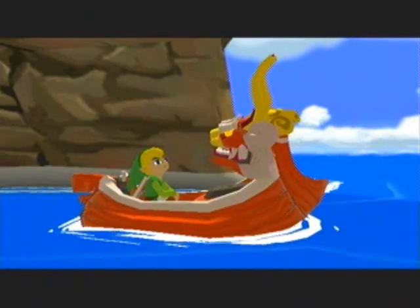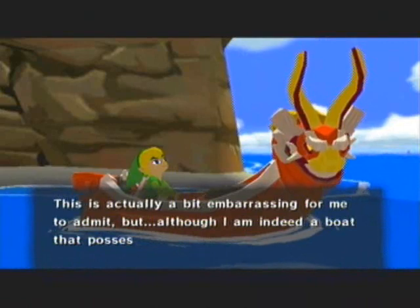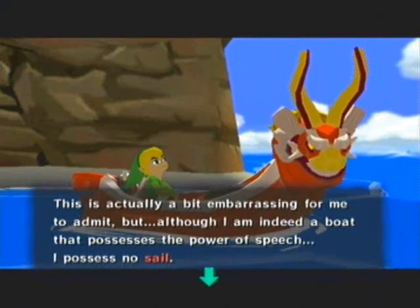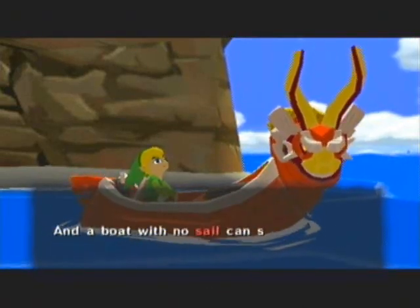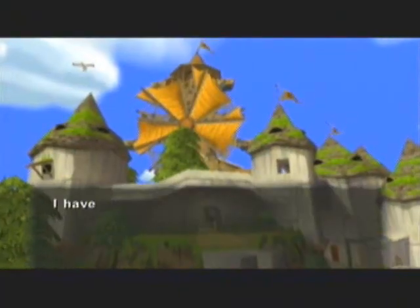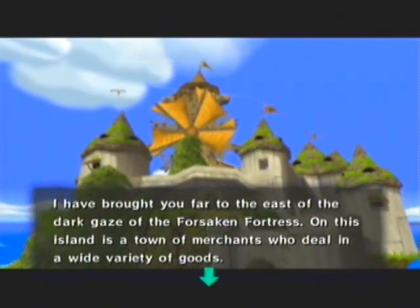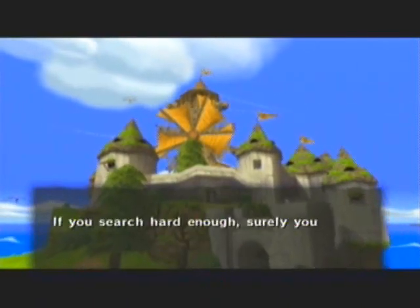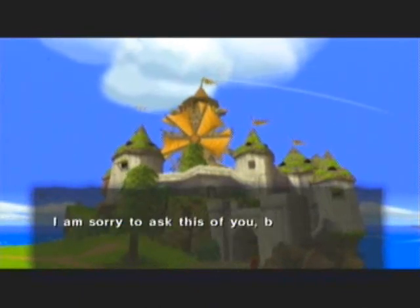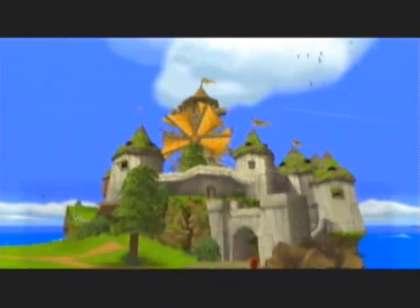But I am getting ahead of myself. Well, this ought to be good. 'This is actually a bit embarrassing for me to admit, but although I am indeed a boat that possesses the power of speech, I possess no sail. And a boat with no sail can sail no seas.' Well, damn. 'I have brought you far to the east of the Dark Gaze of the Forsaken Fortress. On this island is a town of merchants who deal in a wide variety of goods. If you search hard enough, surely you can find one who will sell you a sail.' Like caramel. Name that reference.